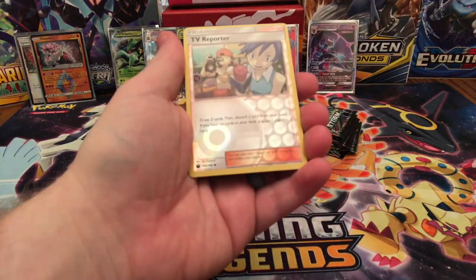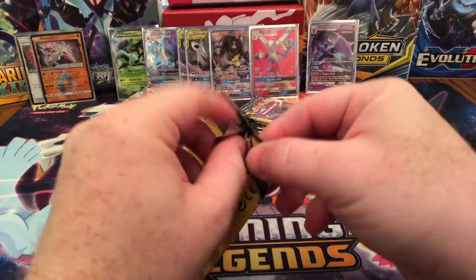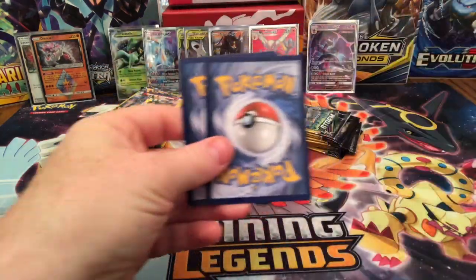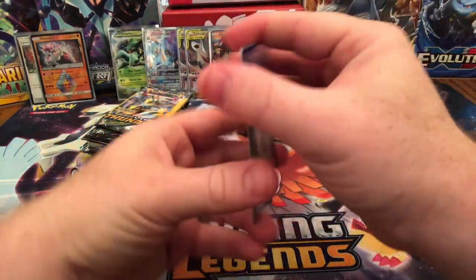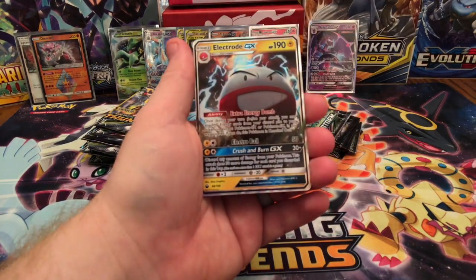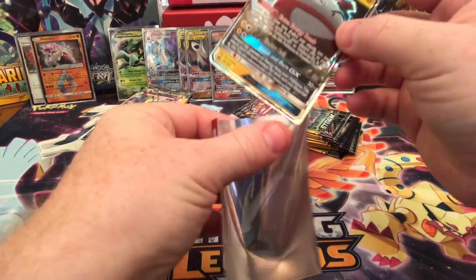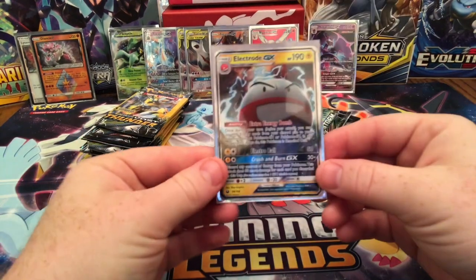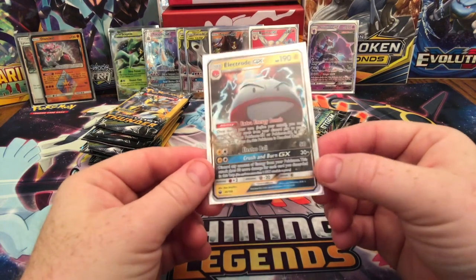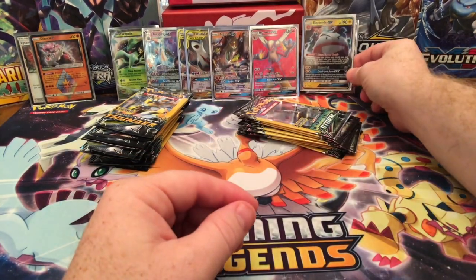Volbeat, Torchic, and a TV Reporter Reverse Holographic. Sablai, Voltoi, and Electro GX! I'm getting these hits now with Celestial Storm — these are amazing. I love that Extra Energy Bomb ability, such a cool card. I'm glad they're giving Electrode some love. They should put out a shiny version of Electrode for a card because it looks amazing — go check it out if you don't know what shiny Electrode looks like.